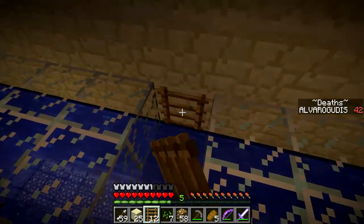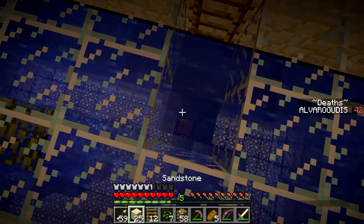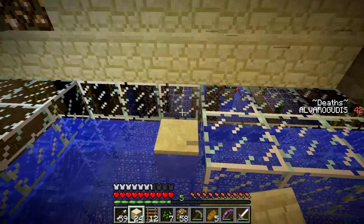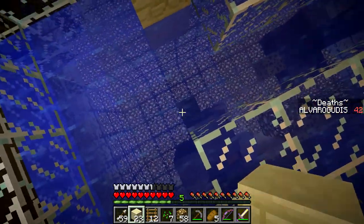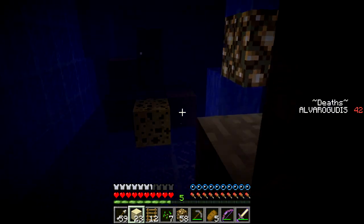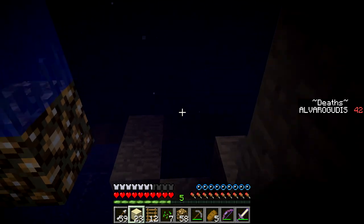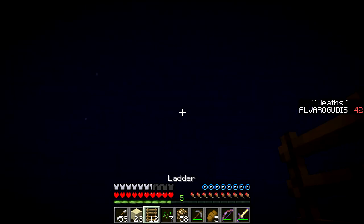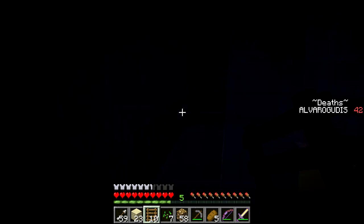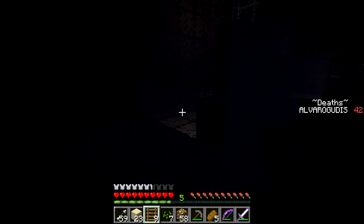So it goes deeper than that, which does not make me feel any good at all. But I think I actually could do this. Sponge looks pretty. Let's just drop down. So it looks like just a plain old wall. Ladder, ladder. Good. Now we can explore!